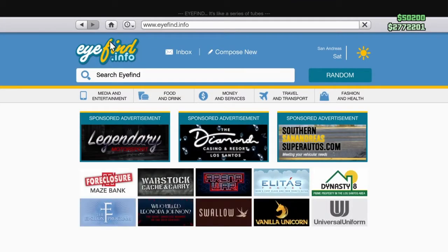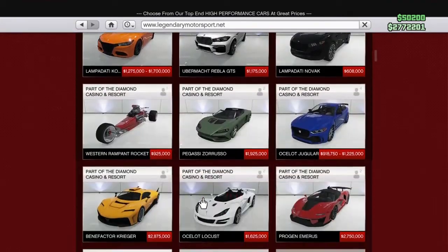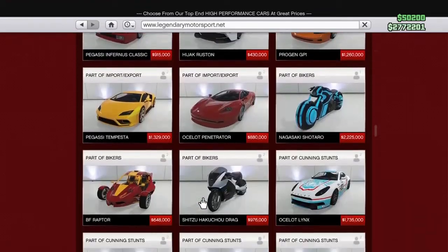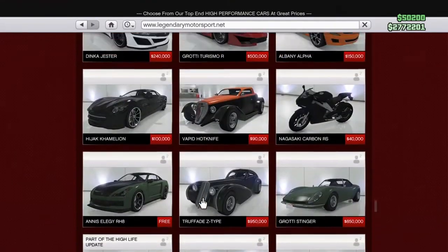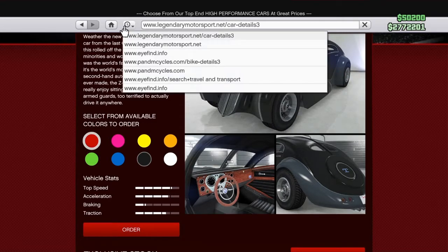Now you want to press Home on the top left, go to Legendary Motorsport, and scroll down to True Fade Z Type. Once you find the whip, press on it and click whatever color you want your BMX bike to be — I want red. Now go to your History up here, press on Bike Details, and order the bike.